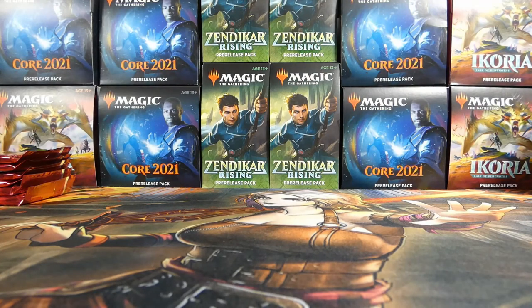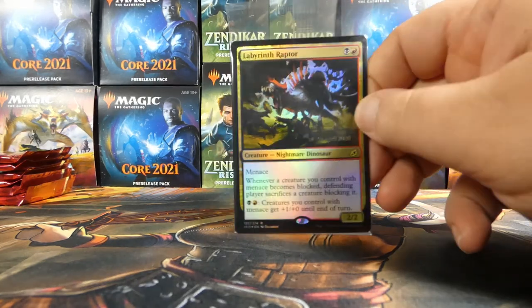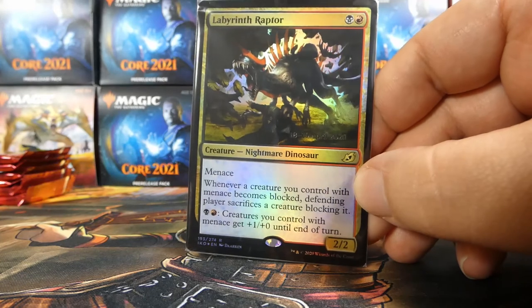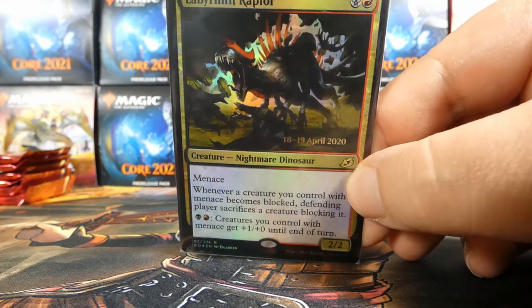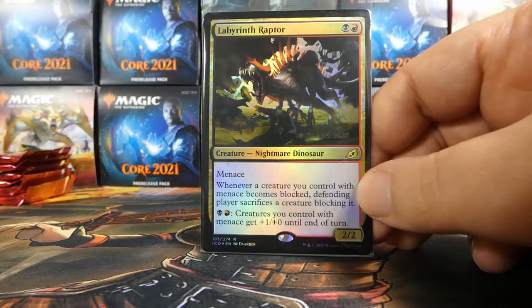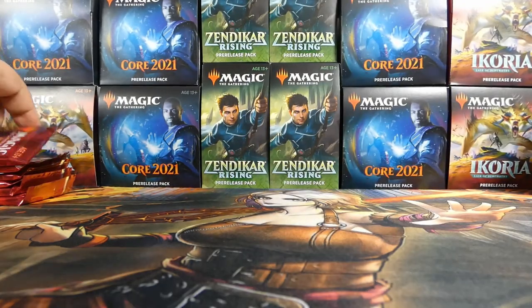Let's talk about what kind of deck we would make if you were in my shoes and opened this at an event. Let's look at my promo foil rare — it is Labyrinth Raptor. The foiling on this is somewhat lackluster; maybe the spines on its back are cool, but otherwise not a huge fan of the foiling pattern. The card is just fine — I don't think menace tribal is really a viable thing, but who knows, maybe I'll be proven wrong.